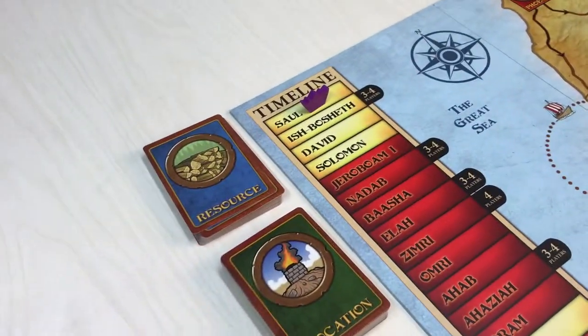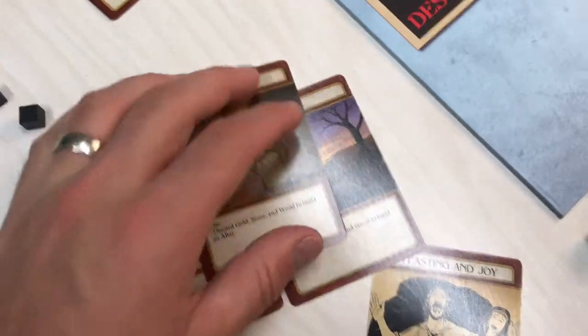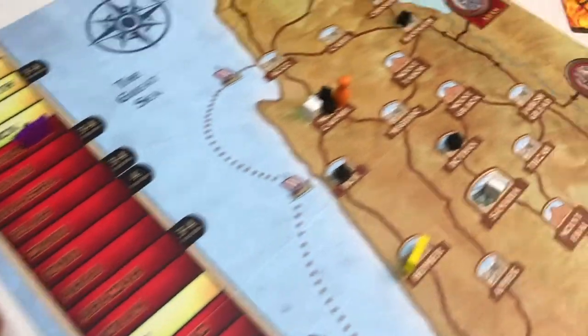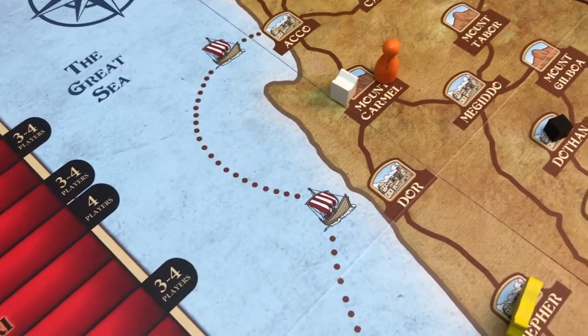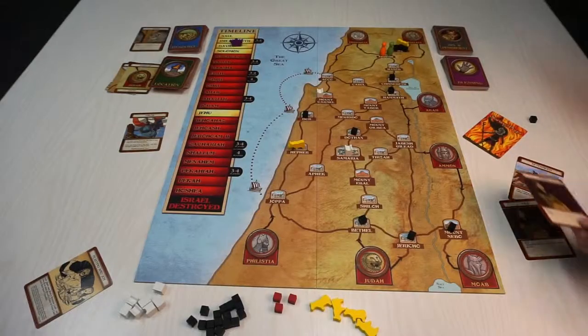Acquire resources means draw 1 resource card from the resource deck. To build an altar, discard a gold, stone, and wood resource from your hand to build an altar at your location. You can make a sacrifice by discarding a cattle and grain resource card at a location with an altar, which removes all sin cubes from that altar's location and 1 sin cube from each neighboring location connected by a road. And if you're at the same location as another player, you may give them a resource card.